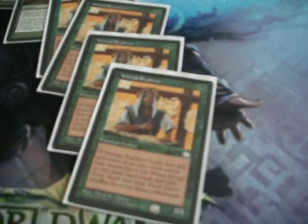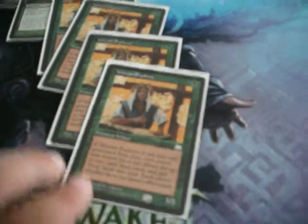4 of these explorers. 1 mana for a 1/1 Soldier. When he dies, search your deck — each player may search your deck for 2 basic lands to put into play tapped.